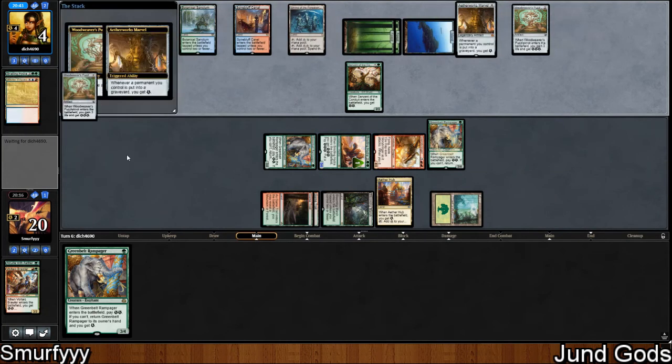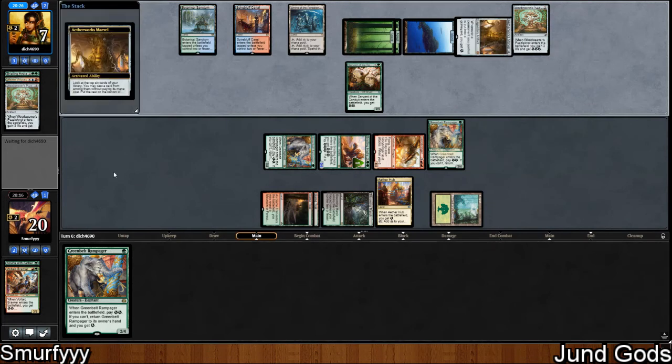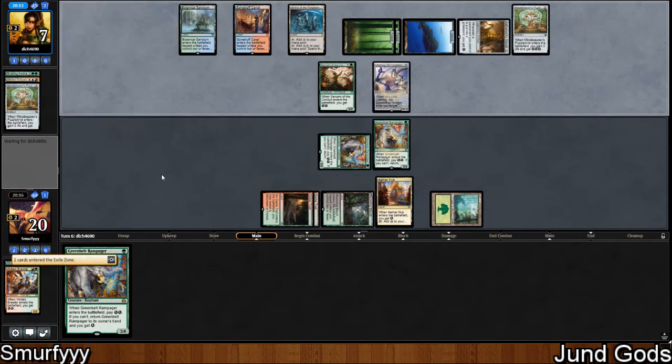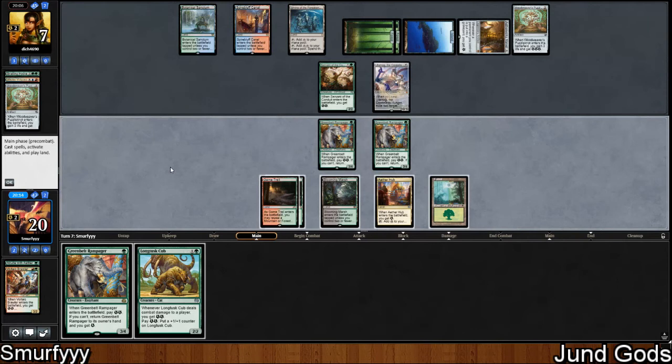Unfortunately we have to pay an energy to play it and then it just bounces. We'll pass the turn back — they have to hit something pretty big soon. If they get Ulamog they'll just exile these two, which is going to happen until end of turn and we can't activate in response. They're going to spin Marvel — hopefully they don't hit Ulamog. They do hit Ulamog, sure.